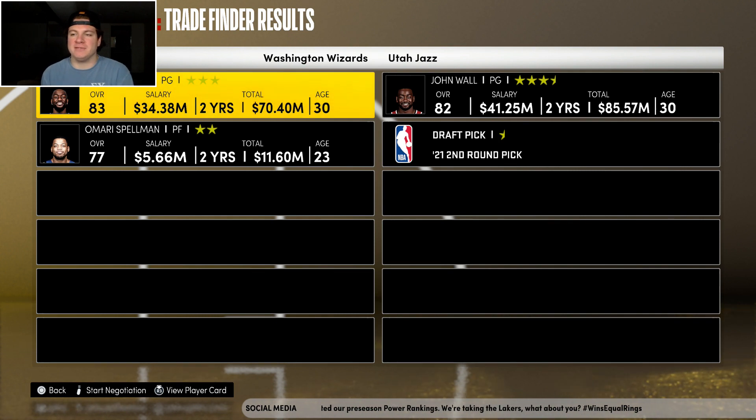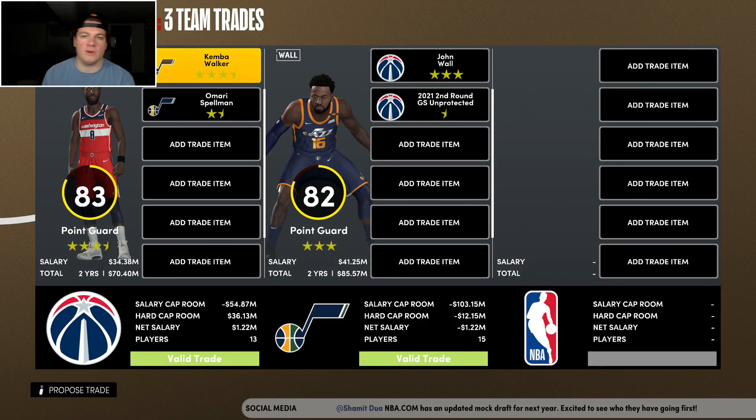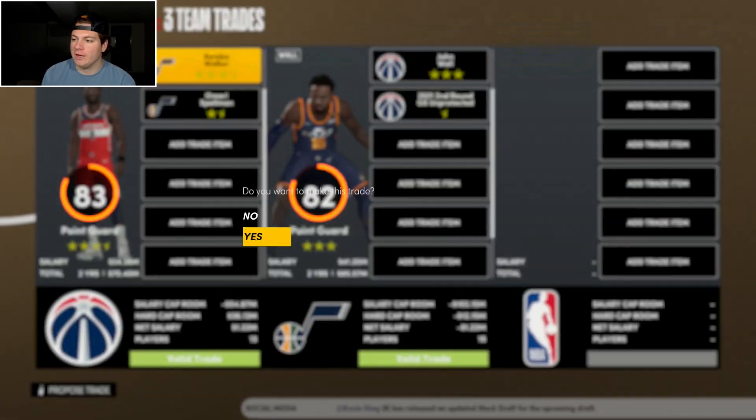It's been a long time since I've gotten John Wall in any of my videos. His overall is a lot lower than it used to be and his contract is very, very high. But we're going to go ahead and pick him up today, give him a shot. Technically, we're going to see John Wall back in a Wizards uniform — pretty cool to see.